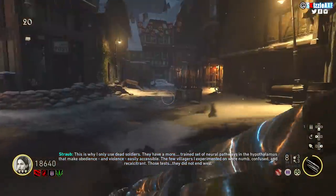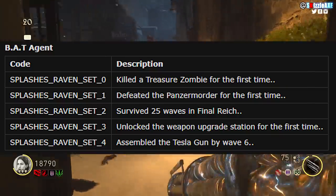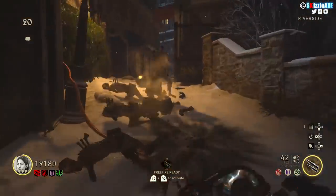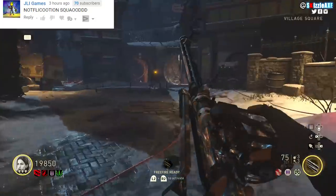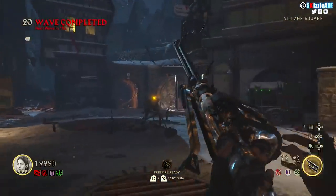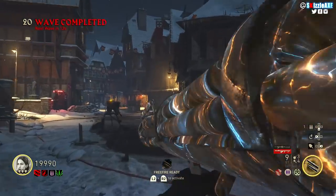If you wanna unlock the BAT Agent, all you gotta do is kill a treasure zombie for the first time — pretty easy. The next one is defeating the Panzer Soldat for the first time, which is the boss zombie, so that can be a little tricky. I haven't personally done the Easter egg yet, but if you wanna unlock the BAT Agent, that's a must.